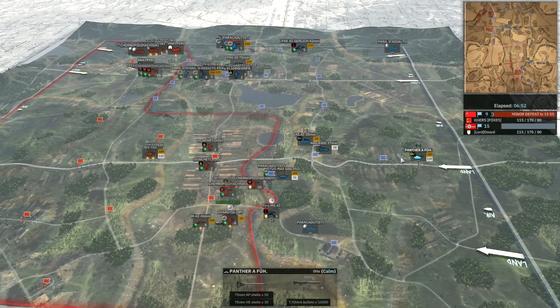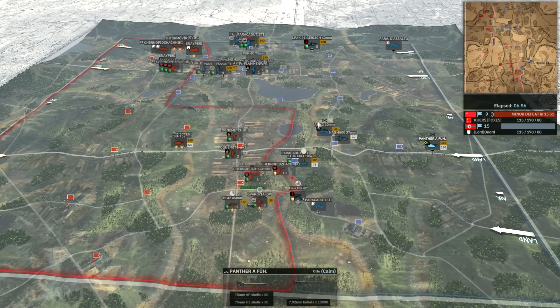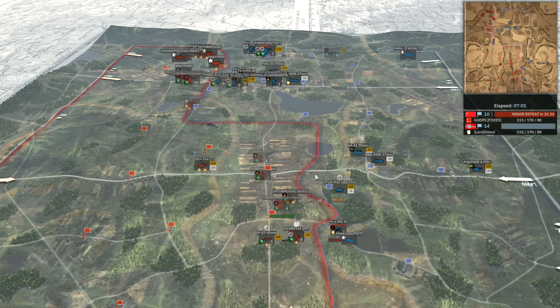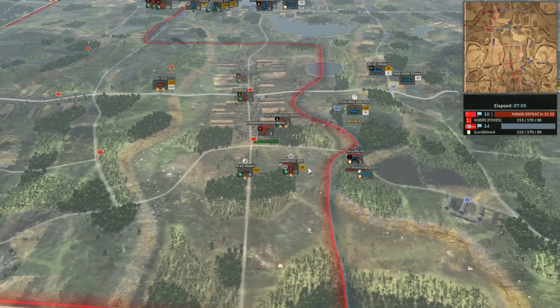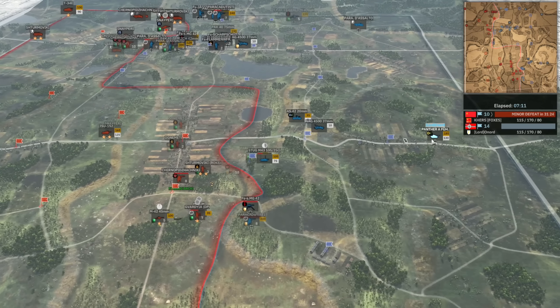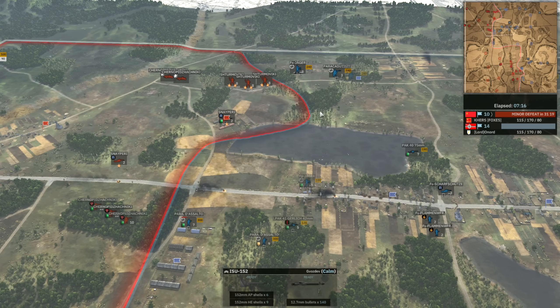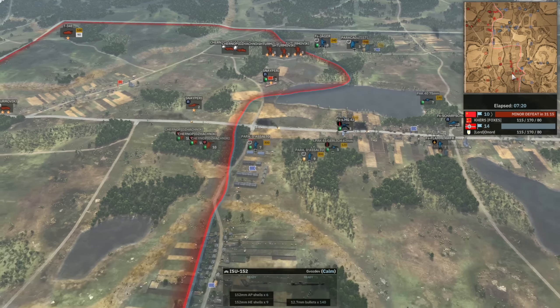Maybe he just forgot about it — that feels like a misclick. The only other reason he would leave it out of line of sight is in case of the Yak-9s with cluster bombs, because that's something the 26th has. But it's one thing to leave it out of line of sight, it's another to leave it at your spawn. The Panther there would be very useful to kill the ISU. He doesn't have a ton of other AT options to kill this ISU-152.